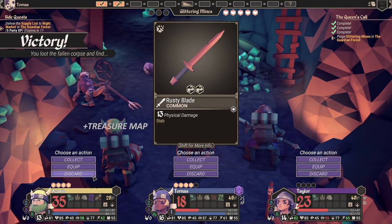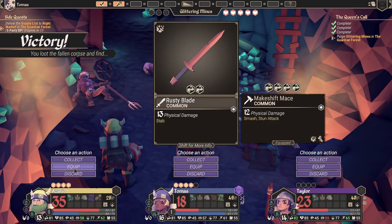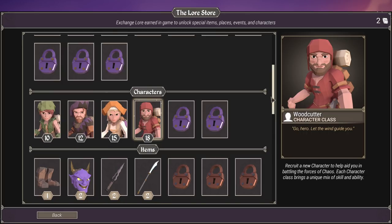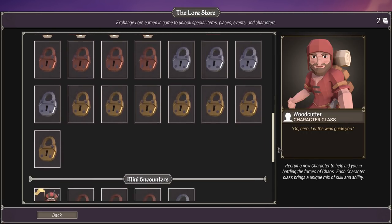Fortunately, the more you play, the more lore you collect from various chests and events. This lore can be redeemed on the main menu to unlock things like new characters, special events, and weapons for future runs. While dying early over and over can be very annoying in For the King, this lore system did entice me to keep hopping back in, because I knew things would play out slightly differently the next time through.